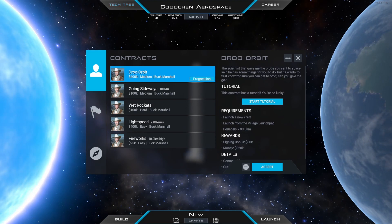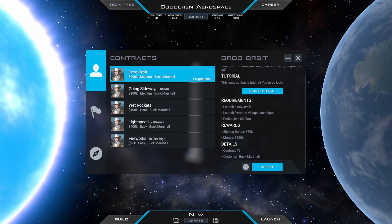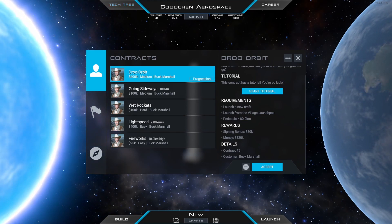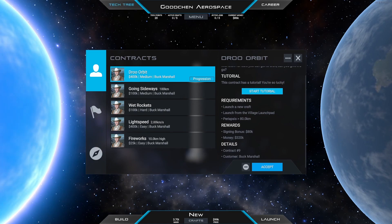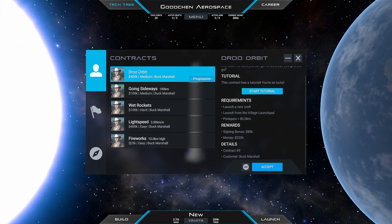We need to reach a periapsis of 80 kilometers. Periapsis is the lowest point of your orbit, meaning that our apoapsis will also be above 80 kilometers. Both being out of the atmosphere means there will be no orbital decay, no atmosphere slowing us down, so we have a stable orbit.